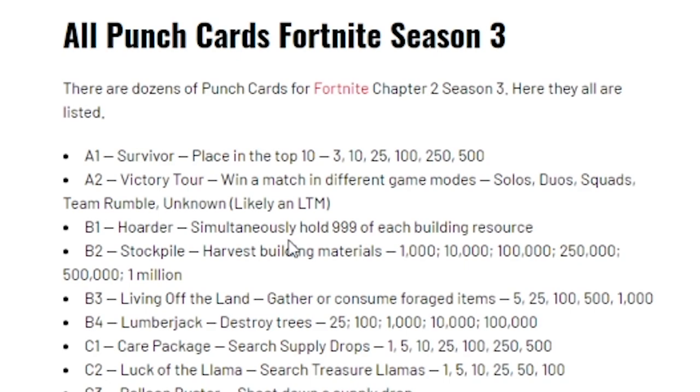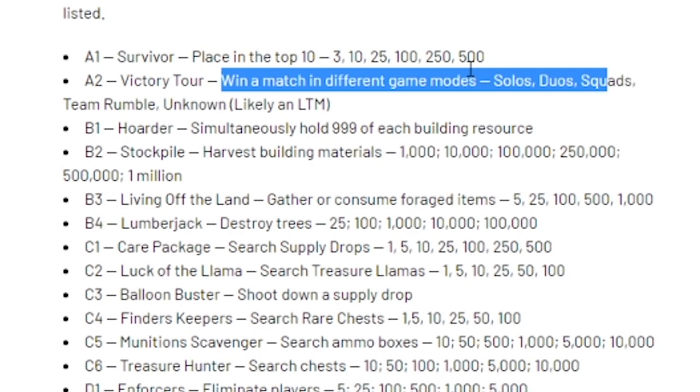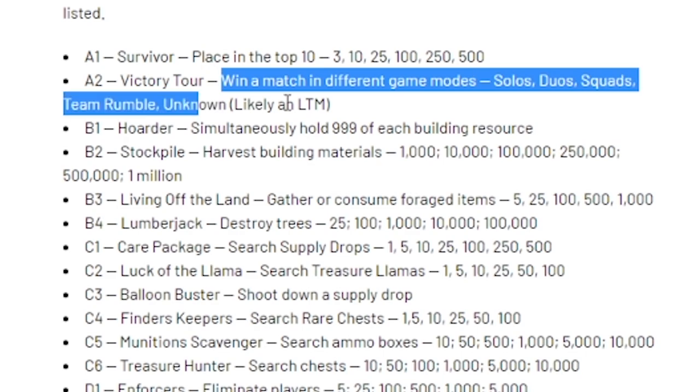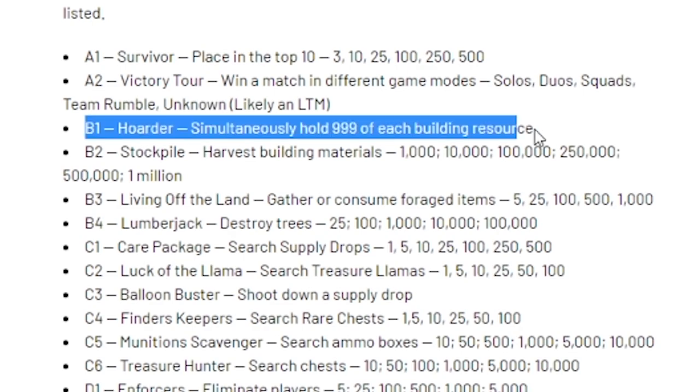Check out the Double Tap site for these punch cards. The first is A1 Survivor — place in the top 10, and you'll have to do that 3, 10, 25, 100, 250, and 500 times. The second is Victory Tour — win a match in different game modes: Solos, Duos, Squads, Team Rumble, and an unknown mode which is likely an LTM. The third is Hoarder — simultaneously hold 999 of each building resource.